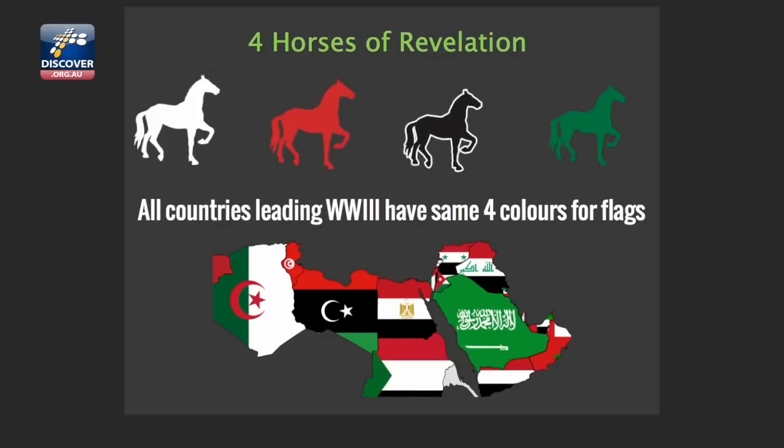All the countries that will be leading World War III all share the same four colors on their flags. God is not trying to confuse us. He has spoken very simply, succinctly, clearly. Don't think the book of Revelation is so hard. So those are the first four seals. Let's continue with the fourth seal.